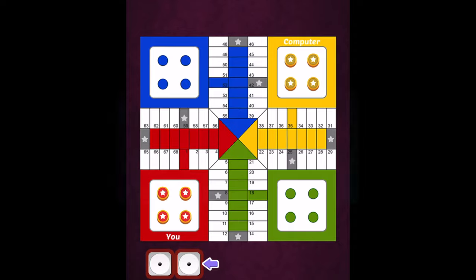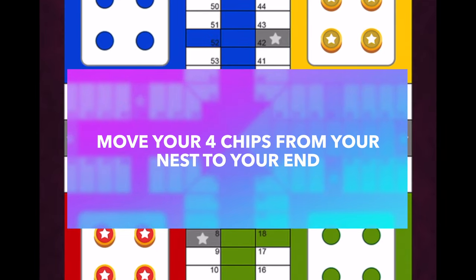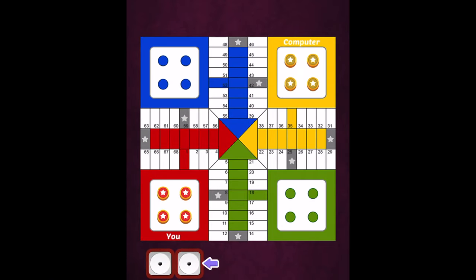The goal of the game is to move your four chips from your nest to your end, and you do it by moving them around the board. For example, my four pieces are going to come out of my nest, make this counterclockwise circle around the board, all the way where they'll come up into my home base. All four pieces wins me the game. My opponent — in this case the computer — is looking to do the same thing: four pieces around, into their home, and try to do it faster than I can.